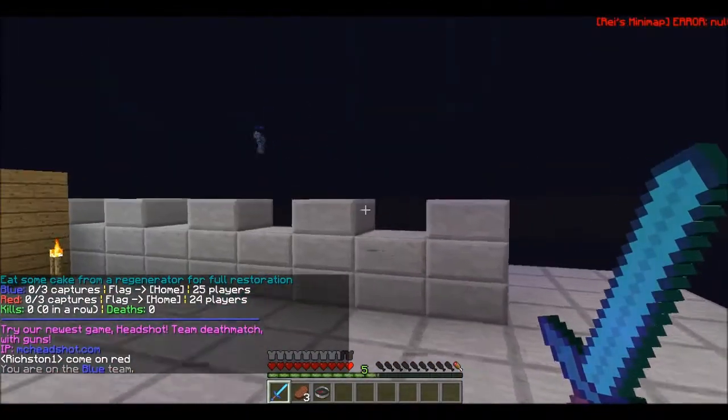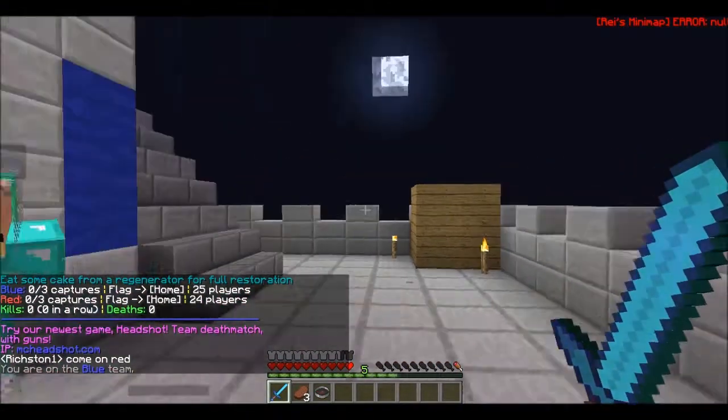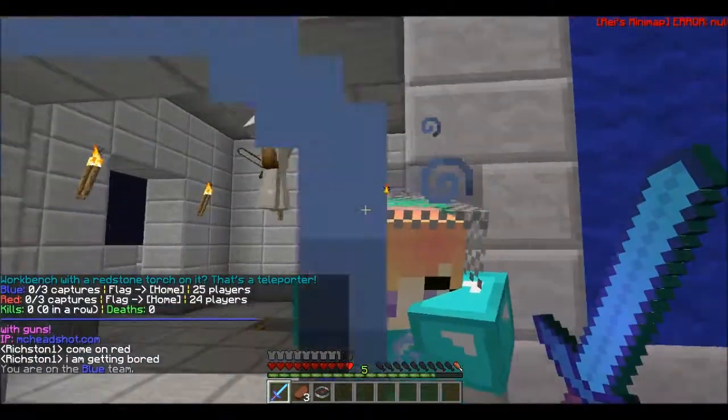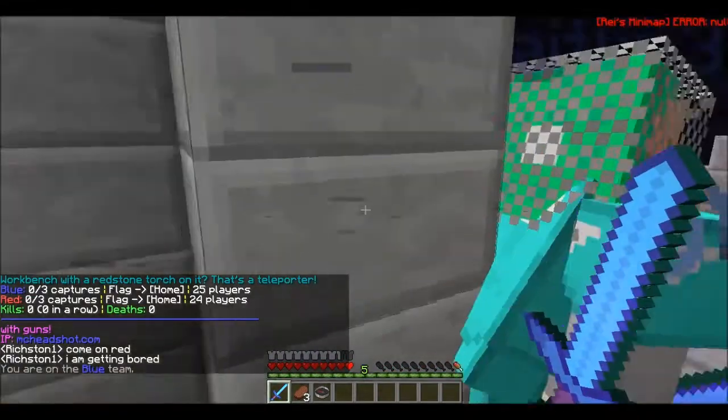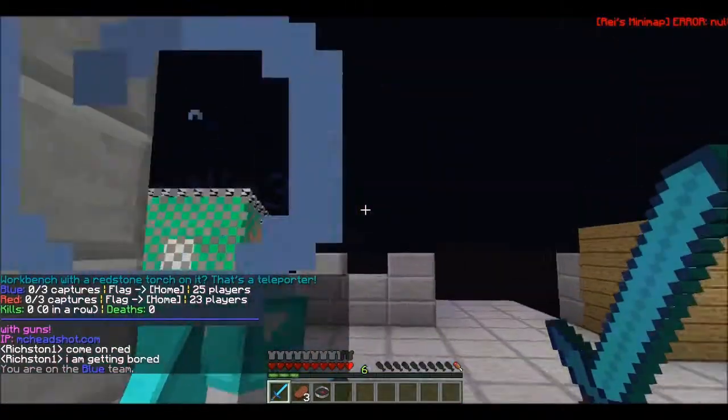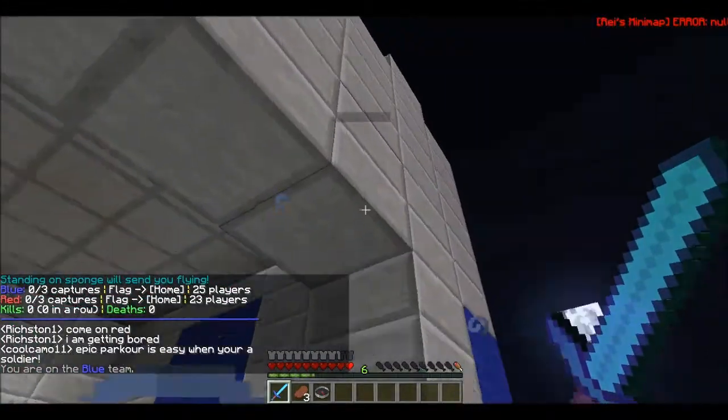You only have one hunger bar, which means you can't sprint. So that's another thing. Dwarf is basically just a camping kit. You just want to stand here and kind of ambush whoever comes by.